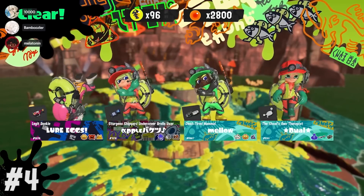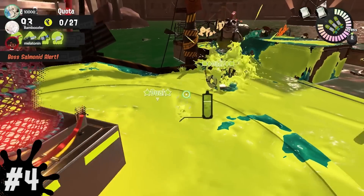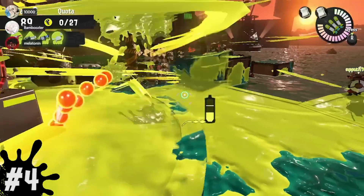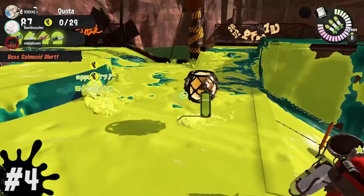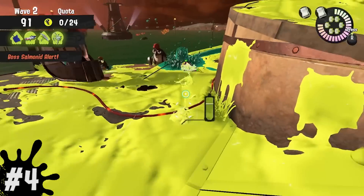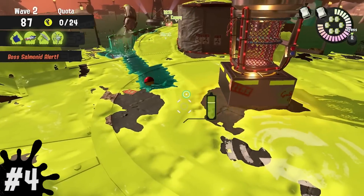Number four, since Splatoon 2, the best way to get the most eggs as possible is baiting and luring bosses closer to the basket. Obviously you can't do this for every boss, but if you have a Scrapper or Maws coming towards you, rather than killing it immediately, try bringing it next to the basket before finishing it off. It is a much quicker and easier way of getting those three eggs in. Also, a little side note for Maws — once it goes back into the ground, it'll chase the closest player, so you can manipulate it to lure it to the basket much easier.